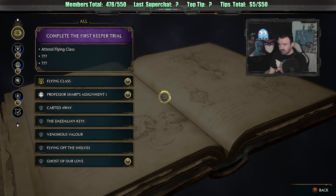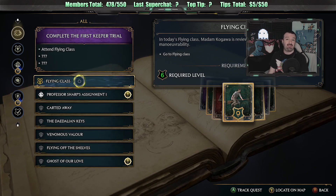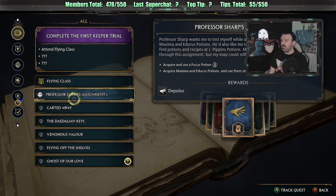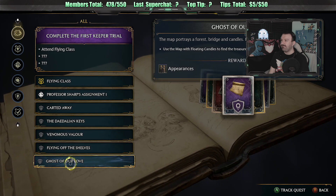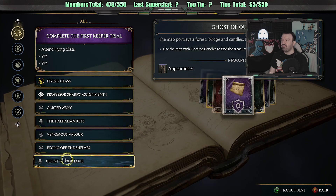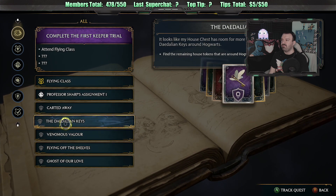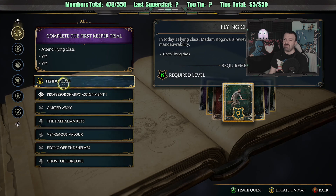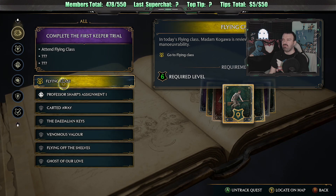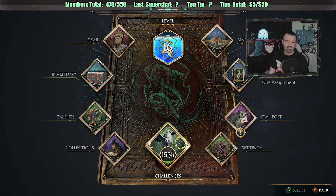Let's take a look at our quests. In today's flying class, Madam Kagawa is reviewing basic broom flight and maneuverability - I'd say we're about to get our broom. We also have quests to acquire and use a Focus potion, acquire Maxima and Endurance potions and use them simultaneously, and various side quests. I think we should get our broom - that's a key thing to being a wizard.